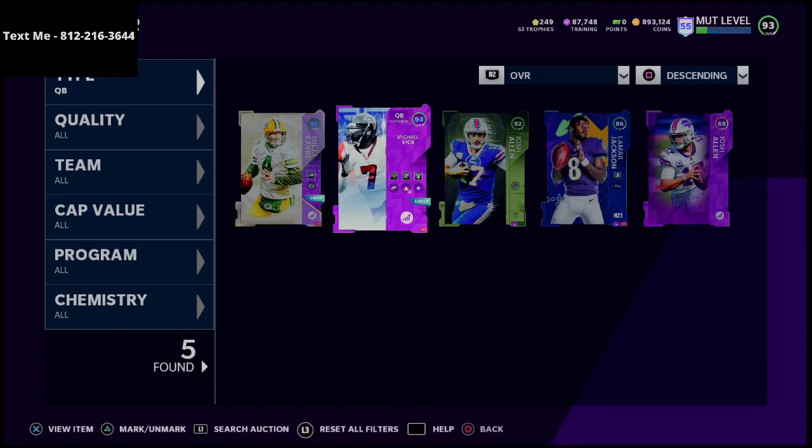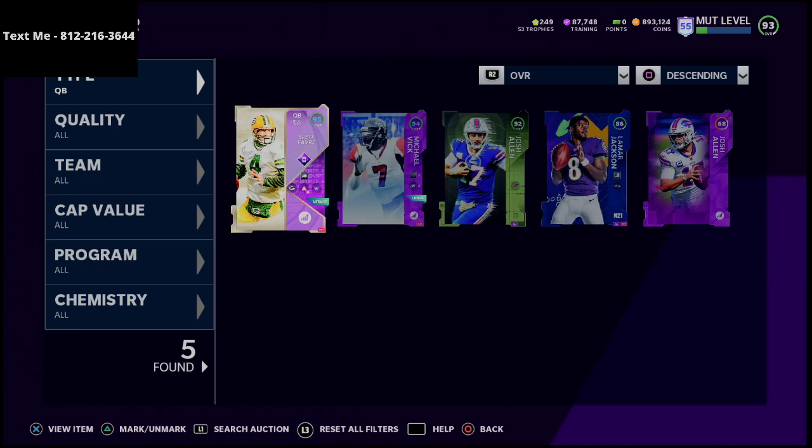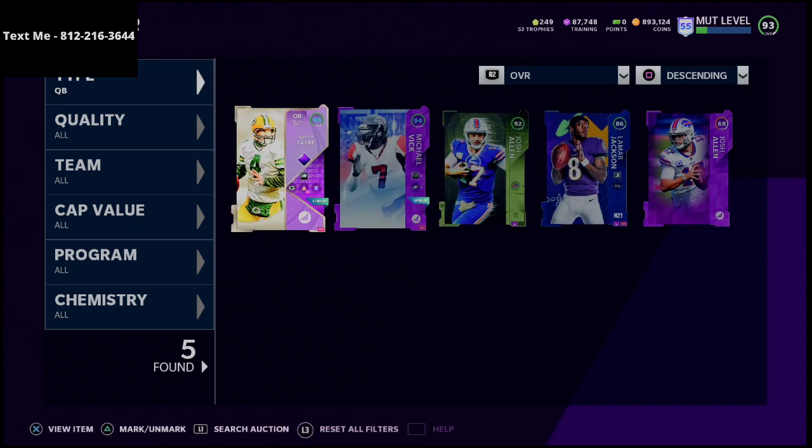It's very obvious at least this year that you want to go with a strong arm quarterback to start. You can run a hot route master, but in my opinion it's more important to consider AP costs — if you run a hot route master quarterback like McNair or Joe Montana, you're going to spend 4 AP on that, and then more AP on slot-o-matic or route technician for your receivers. What I would recommend is one of these two guys.